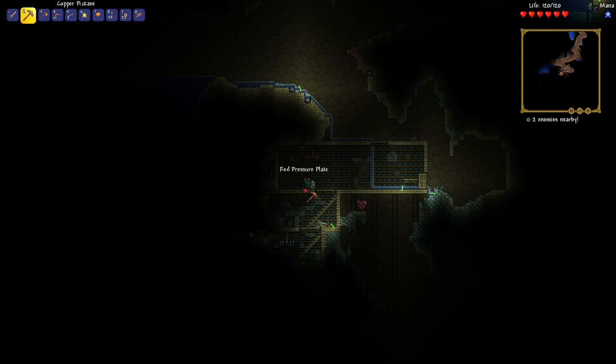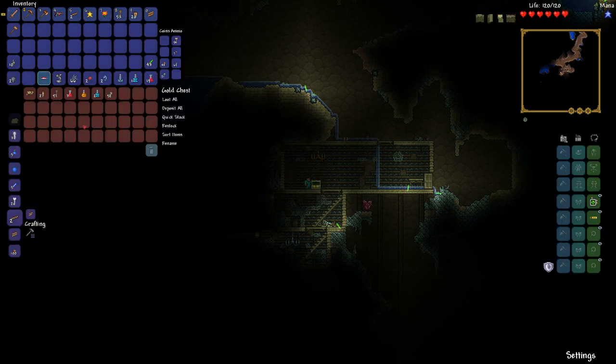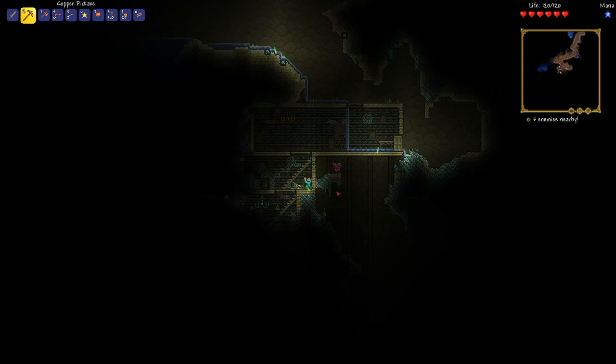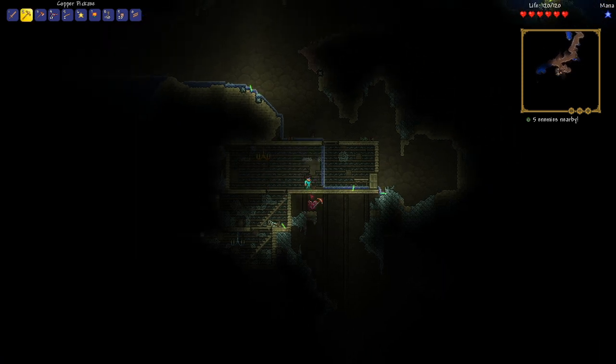So that could have been bad. Let's take that and open this. Let's see — we got the flare gun, which is pretty okay, archery potion, and some coins. Let's loot all and take this chest — that's our first one. I wish it had something better, but we'll just deal with that. Let's grab this heart while we're here.